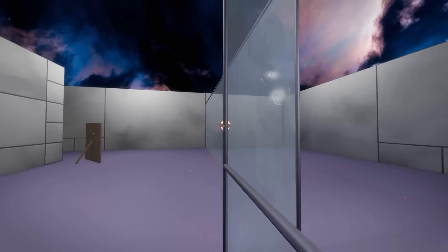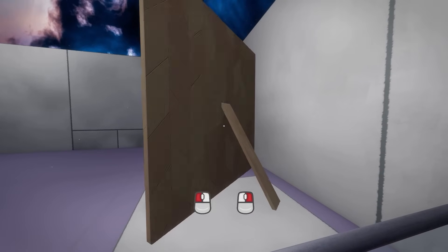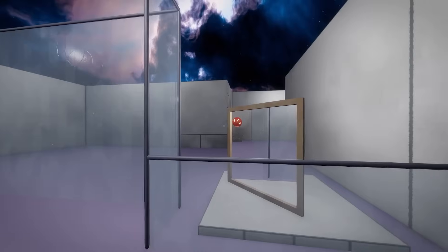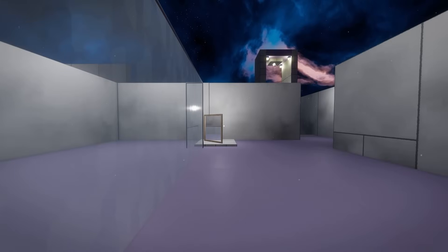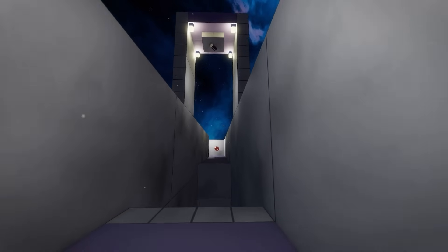So where have we got to end up? We've got to end up over there. If we grab this mirror and then shove it there with a bit of rotate, then we can see that behind the glass wall we won't usually be able to get to. But because we can just zoom in and we're reflected off the mirror, we end up down here. I feel like we're not even five minutes in and I'm already hurting.